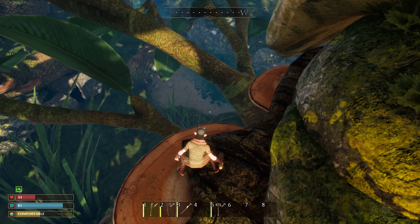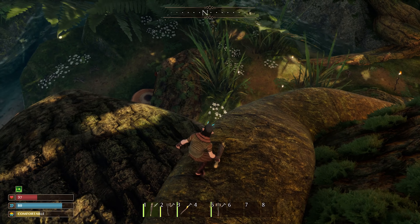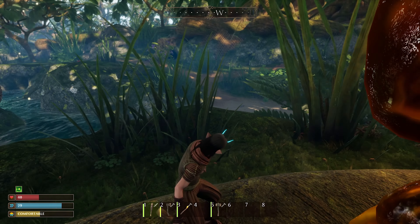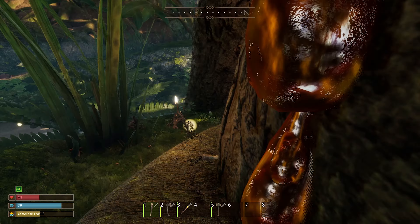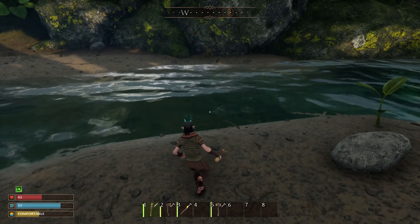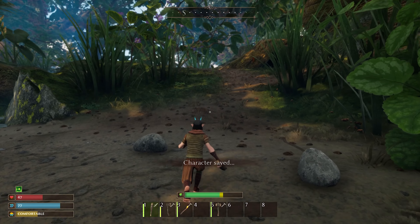Oh no — do I lose all my stuff if I die? Okay, I need to get to Caleb bro. I need to get to Caleb, that way. The ants go here. That way. I can cross this river, right? Right? Character saved — nice! Wait, this is another anthill.